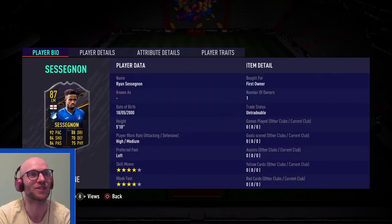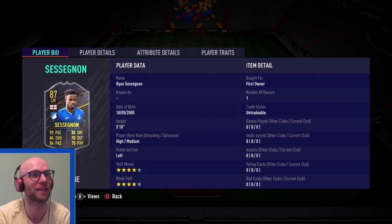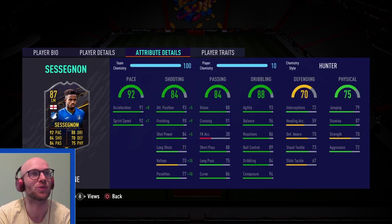So first things first, Ryan Sessegnon — 5'10", high/medium work rate, ideal for a winger. Left footed with 4-star, 4-star. Taking a look at the pace, we see a 92 pace with 91 acceleration and 92 sprint speed — that is phenomenal. The agility and balance is beautiful with 93 and 96, and he has 94 composure. So this guy with that height, the pace and the agility, balance, and composure — he will feel very, very smooth in game.